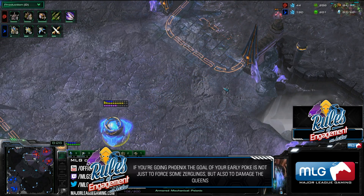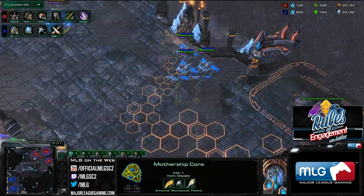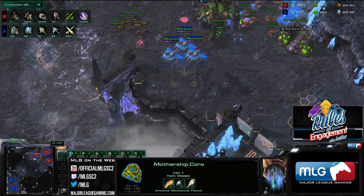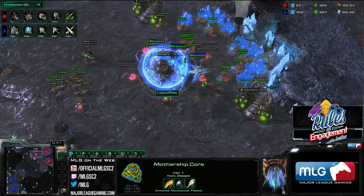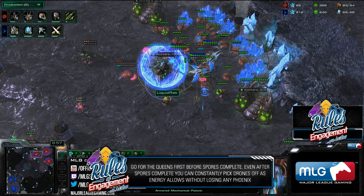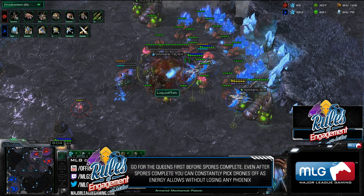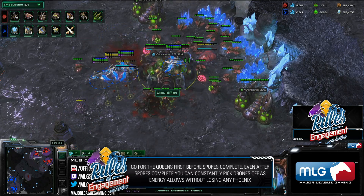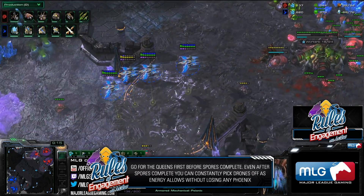As you go forward here, the next thing we're going to talk about is using Phoenix. You can see he's got these three Phoenixes crossing the map right now. When you first send your Phoenixes out, you first want to kill those Queens before any Spore Crawlers get up. The reason you always want to go for the Queens first is because as soon as Spore Crawlers get up, you won't be able to kill those Queens anymore — it takes a little while for Phoenixes to kill a Queen, and if a Spore Crawler is shooting you the whole time, you'll be losing Phoenixes, and that's a bad trade because Phoenixes are worth more than those Queens.